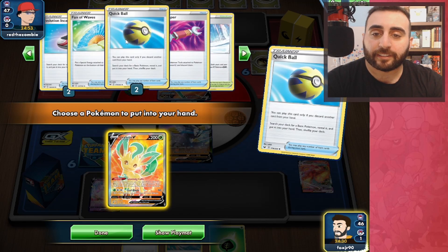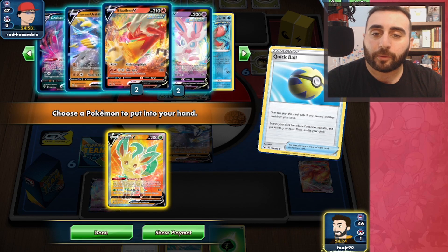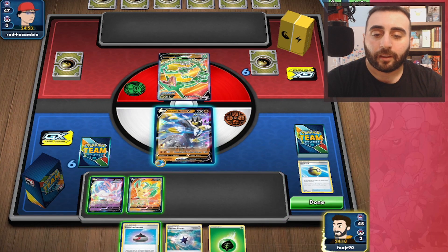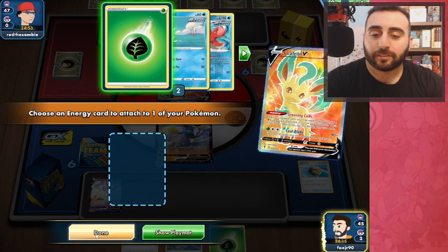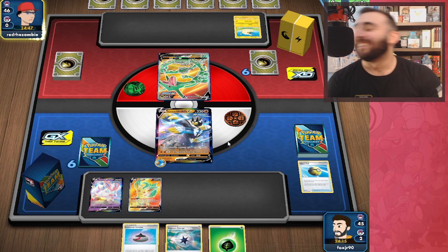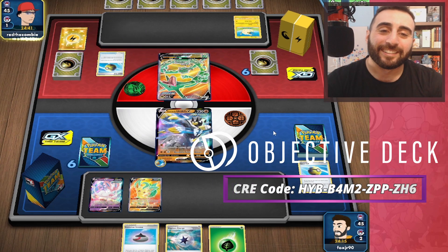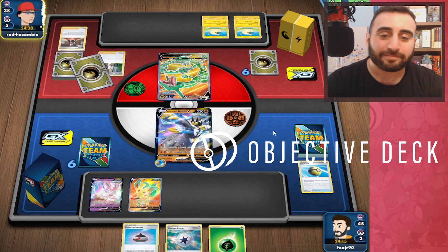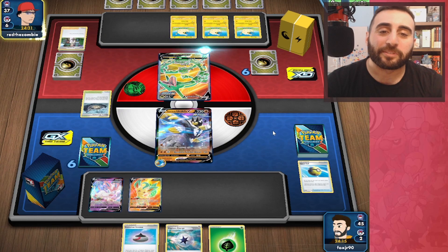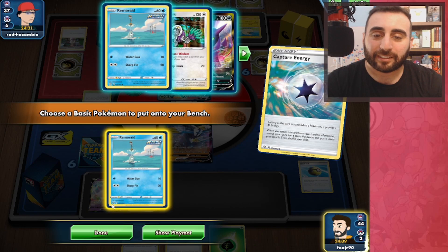Let's check our deck — we've got Phantom Waves, Towers, Bosses, Research, plenty of energy, so we pretty much have everything we need. We'll get the Leafeon and let's Greening Cells — no! I thought I clicked it! Come on! That's so stupid. I hate this game, it's so irritating. Get the Remoraid.